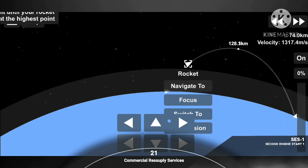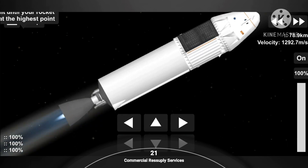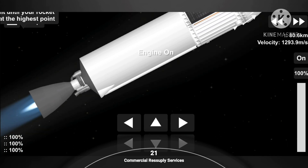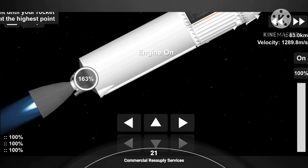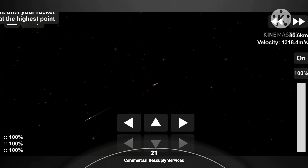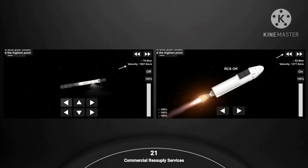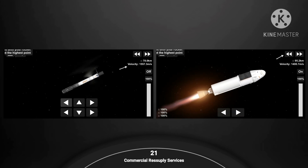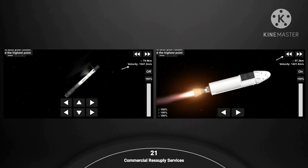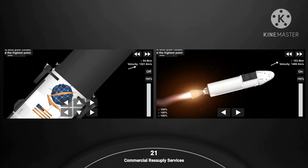You just saw on screen successful main engine cutoff, stage separation, and ignition of our second stage. On screen right now you have two different views. On the right hand side is a view of our second stage Merlin vacuum engine. On top of that second stage is our Dragon vehicle. On the left hand side is a view from the top of our first stage looking downward. The first stage will continue its descent back towards Earth and attempt landing on our drone ship, of course I still love you, in a few minutes while the second stage continues to take our Dragon vehicle to low Earth orbit.